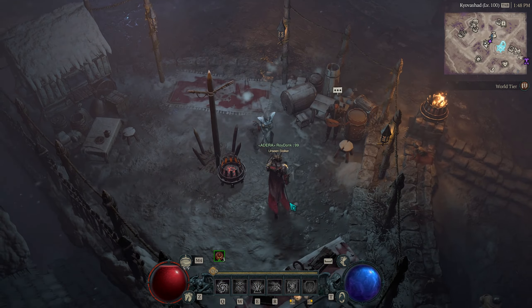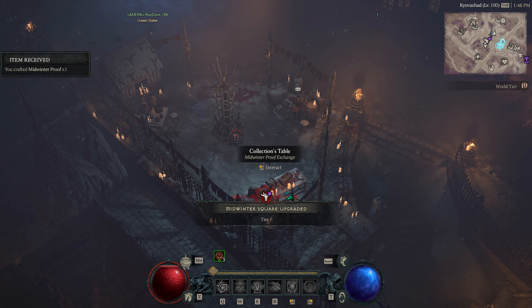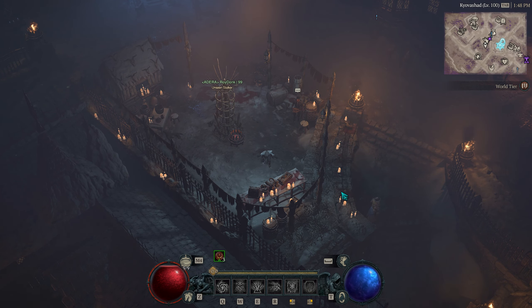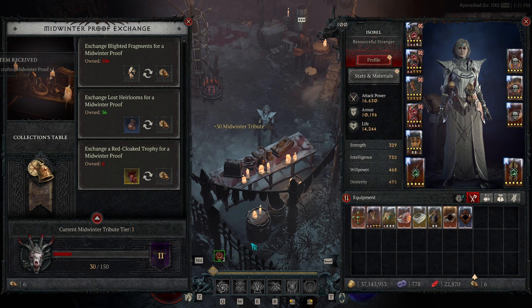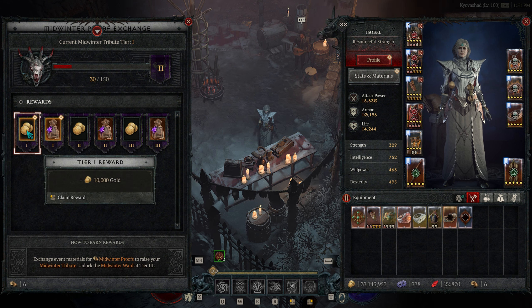As a byproduct of exchanging all these currencies into Midwinter Proofs, you will upgrade your Midwinter Tribute Tier, which currently only goes up to three. I don't know if they'll expand that over time, but this will give you some extra coin and a spoil bag, which contains random rares and legendary items, sometimes even uncommons.